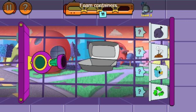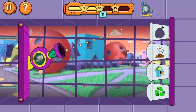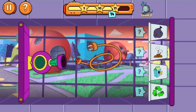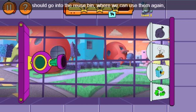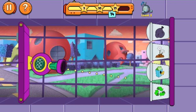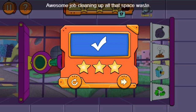What bin should we put the foam containers in? Awesome! That was the best bin! What bin should we put the power cords in? Good thinking, but power cords should go into the reuse bin where we can use them again, use them for a new purpose or donate them. Earn points by putting them there next time. What bin should we put the plastic soda can rings in? Great job! You got all the stars! Awesome job cleaning up all that space waste!